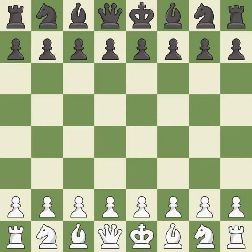French Defense, Tarash, Open, Kistiakov Defense. 5.Ngf3 cxd4 6.Bc4 Qd6 7.O-O Nf6 8.Nb3 Nc6 9.Nbxd4 Nxd4 10.Nxd4 — balanced, neither player ever had an advantage.